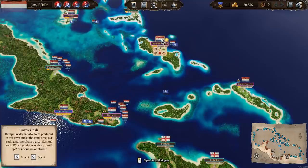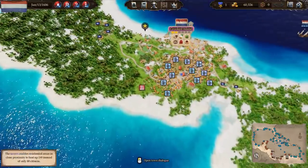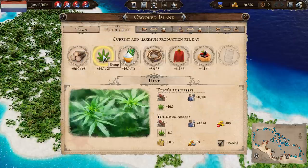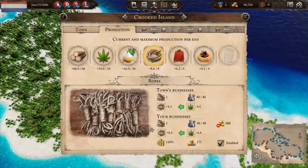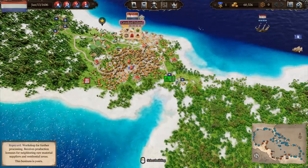What does Crooked Island want? Hemp is really suitable to be produced in this town and our trading partners have a great demand for it — a producer is able to build up to two businesses in our town. Accept! Hemp production, we could do that. So we could get into rope building. I think we're already producing hemp and rope here — we've got like one business of each. Okay, well we want a lot more than that.